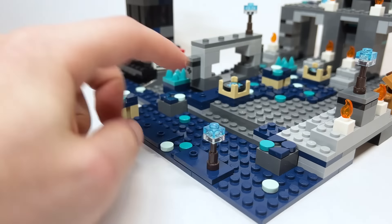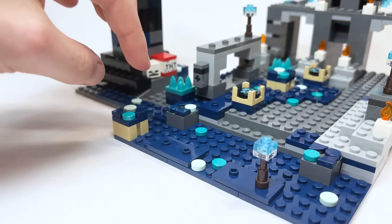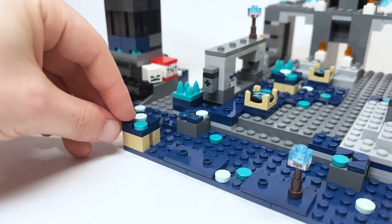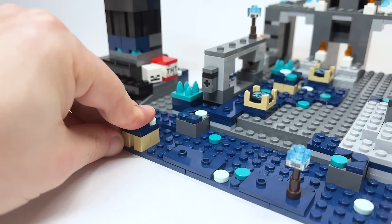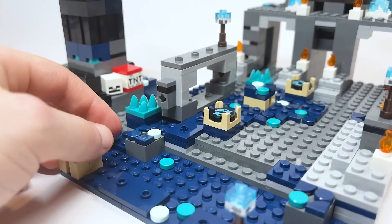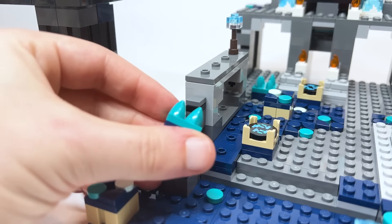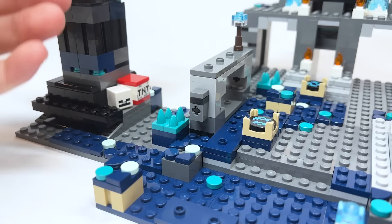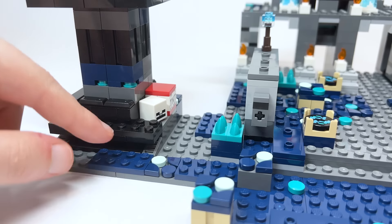Down here we've got a bunch of skulk and a soul torch — you'll see a couple scattered throughout the set. There are also skulk veins represented by these little studs showing the texture spreading across blocks. You get a skulk catalyst here — a very simple build you can move around — and you can see the other one up top. The skulk sensors are built really nicely; I like these tooth pieces in teal, which works well for that.